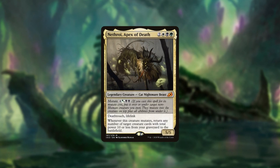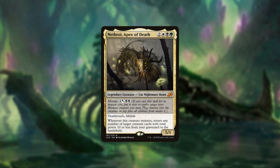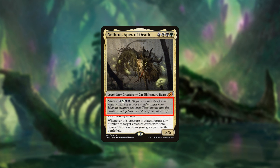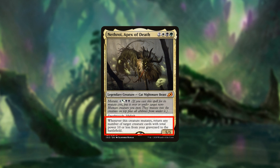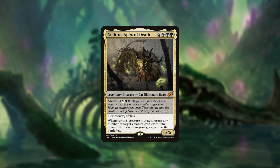Nethroi, Apex of Death is a 5/5 legendary Cat Nightmare Beast with deathtouch and lifelink for two generic and one of each Abzan color. Nethroi has mutate for four generic mana, one Selesnya hybrid, and two black — seven total. It says: when this creature mutates, return any number of target creatures with total power 10 or less from your graveyard to the battlefield. So this is a massive reanimation spell stapled onto a commander.